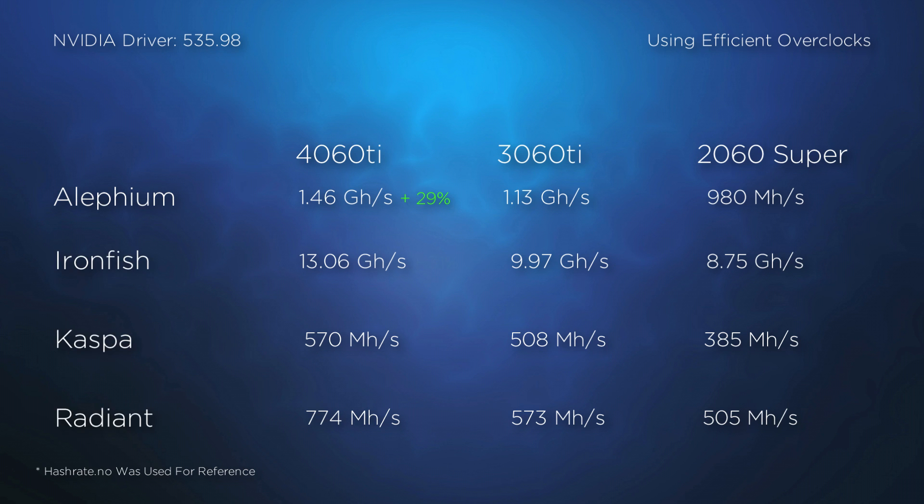This is an improvement of 29% — can't really complain about that, considering this is what a 3070 Ti produces. Looking at Ironfish, we have a 31% improvement, followed by Kaspa at 12%, and Radiant having a 35% increase. I'll highlight that the RTX 4060 Ti is also accomplishing this using approximately the same power draw as the last two generation cards.